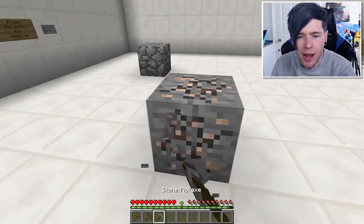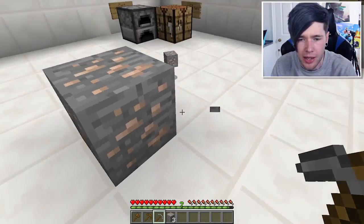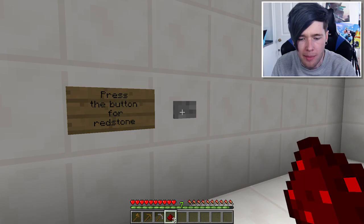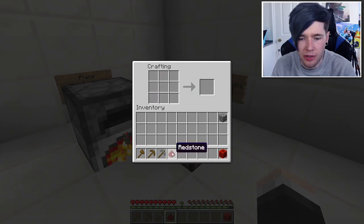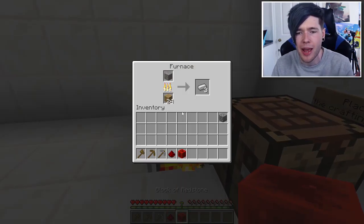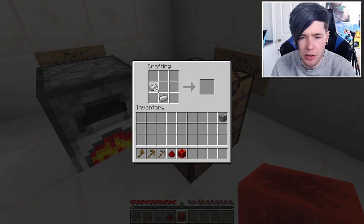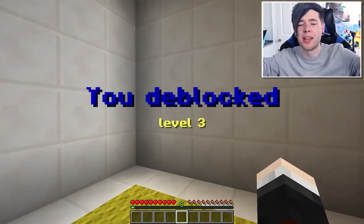I'm gonna pop the wood in here. I think it's four iron in a diamond shape with redstone in the middle - that's the compass recipe. While the iron is smelting, why not make a redstone block for absolutely no reason whatsoever? One, two, three, four - redstone in the middle - boom, give me that compass! Yes, D-block level three - there we go!